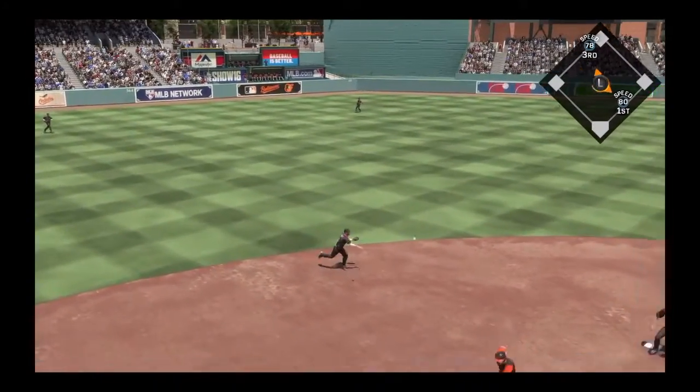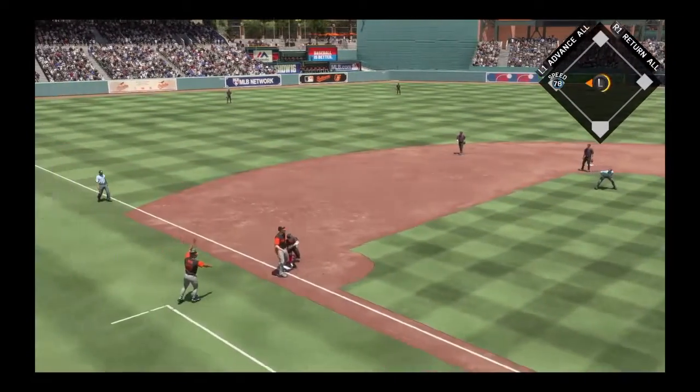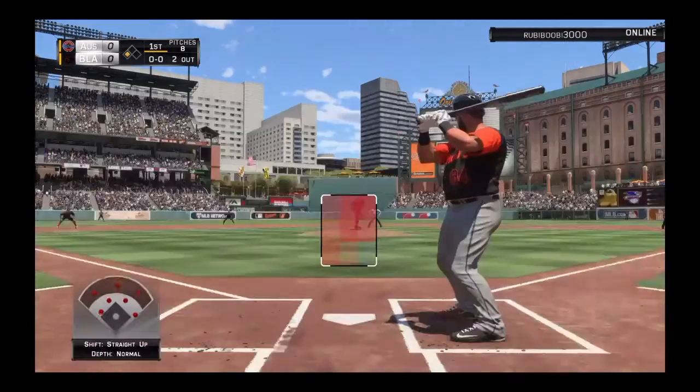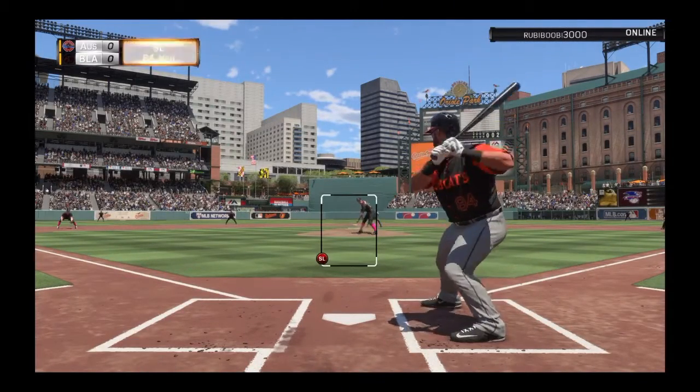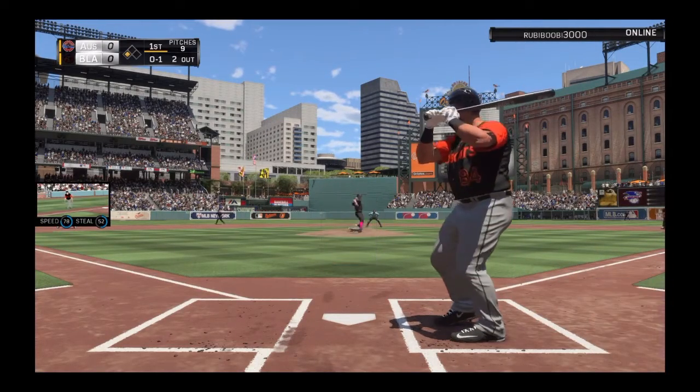We hit it hard, we're going to advance the runner. That's not that bad — a single's going to score here. We got Prince Fielder up. I thought he was a little taller than that. Good pitch, nice flyer. 0-1 count. Prince Fielder, rookie Prince Fielder.